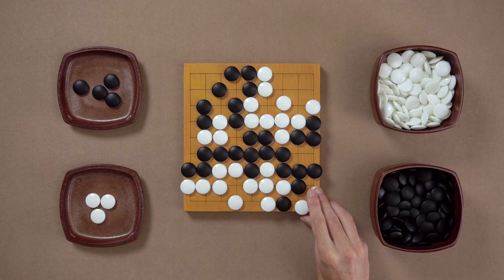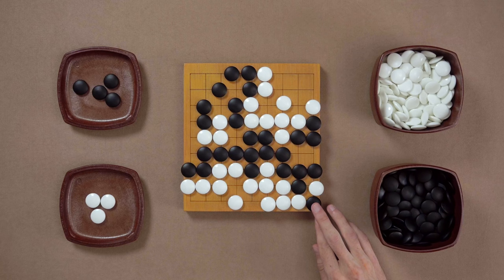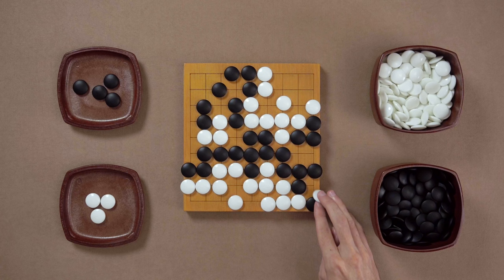So the only way for White is to connect here. And now this stone is in Atari. So it seems that Black can just capture this stone right now. But after this, this stone is in Atari. So can White just capture it back? And now Black can capture this stone again. And now White again. How long will this last? Apparently this could last forever.